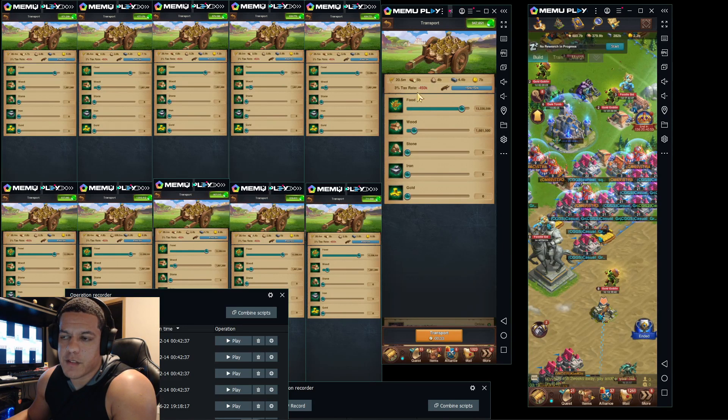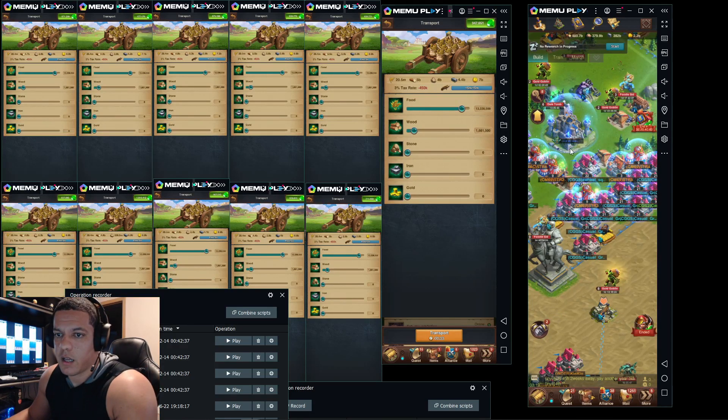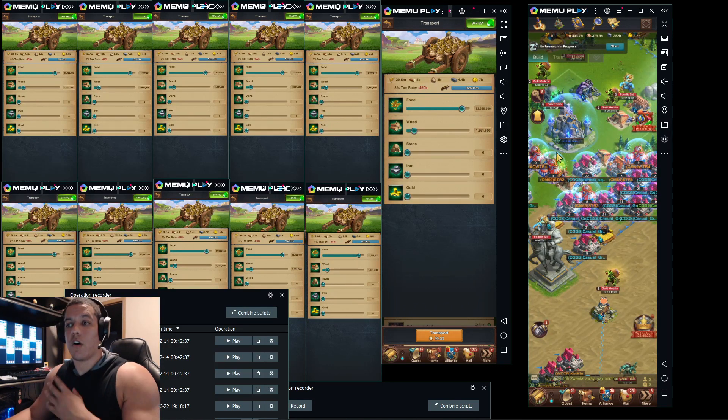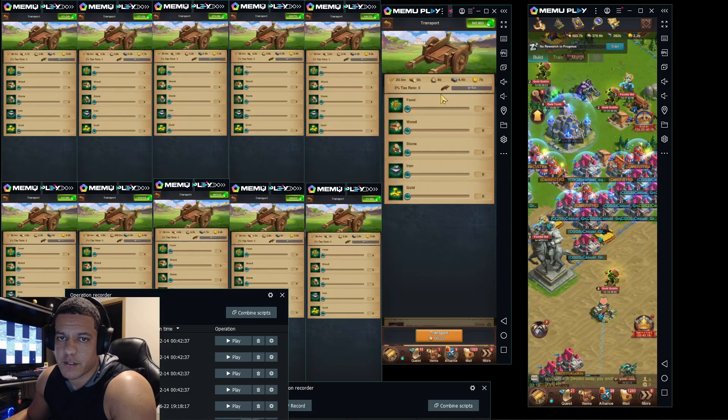Since all my farms are food farms, I make sure every single resource gets selected first, then food. We want to send as much food as we can to the farm or bank so our food keeps producing. All my farms are food-producing farms because it generates the most resources — I think I can get some of them up to about 25 million an hour. When you get them up to 25 million an hour, you want to make sure you're dumping it constantly.